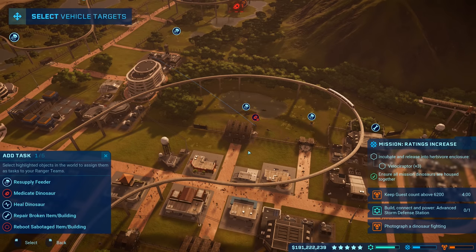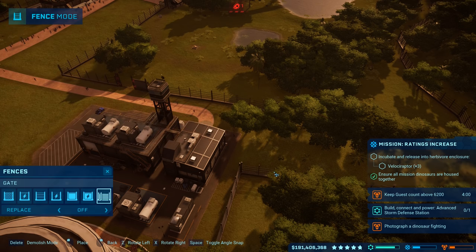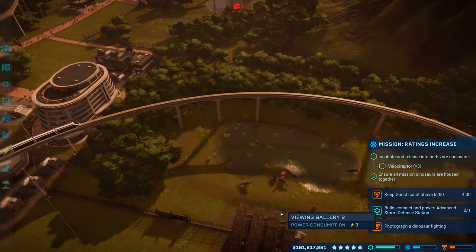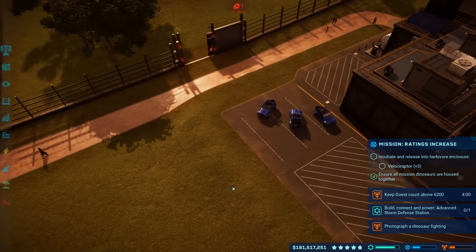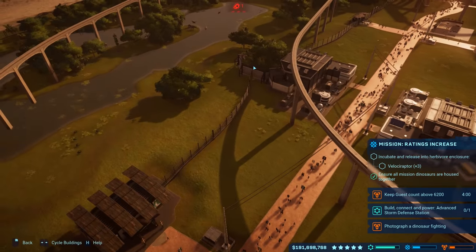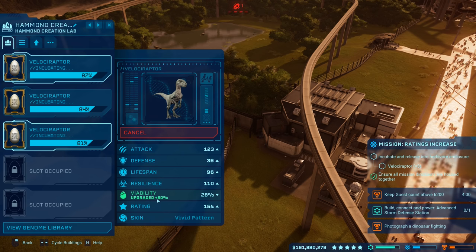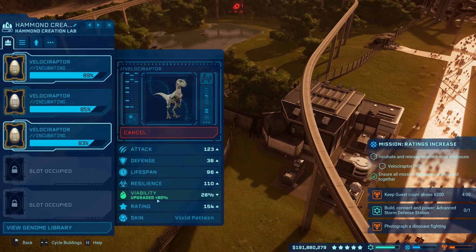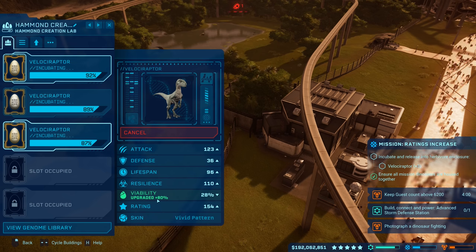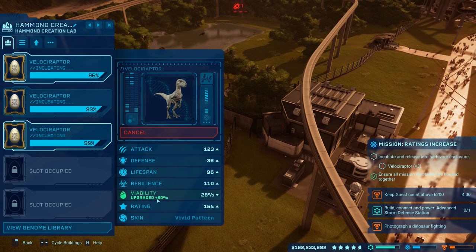I guess if anything we could have another gate right here — there you go — just so we can get in there a little quicker because there's a ranger station right there. That one has three gates into it. Let's go check up on the Velociraptors — they should all be guaranteed. Viability is at 28 — yeah, guaranteed because we have a plus 80 right there. All Velociraptors are going to be done here in just a moment. Of course Dr. Wu is going to be studying their behavior — probably because he wants to splice some genes into a new critter.